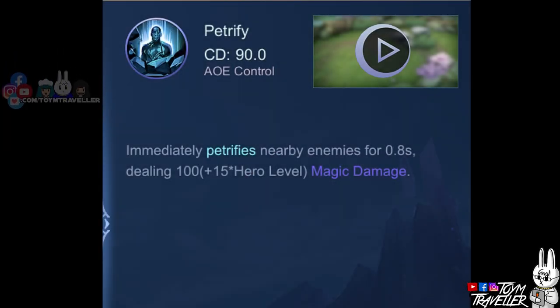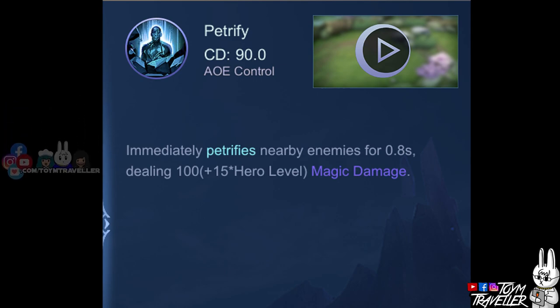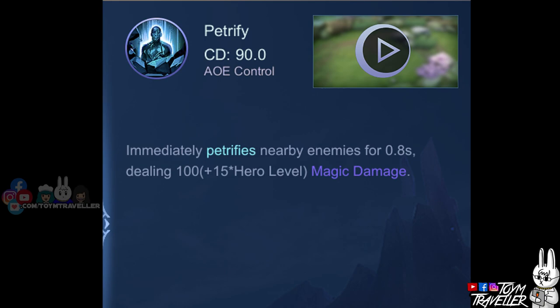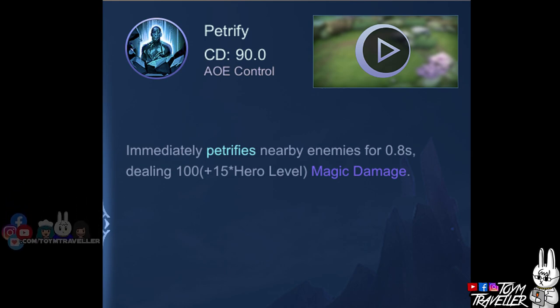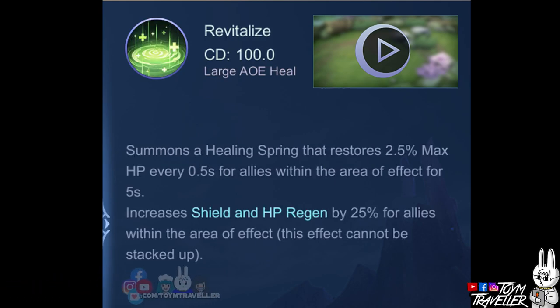One of the best spells to use on Alice is Petrify. You can use Petrify to deal magic damage to enemies around you and petrify them for a few moments, which helps you attack enemies peacefully while they are petrified. You might also want to consider Revitalize. This spell summons a healing spring that restores your health and allies every few moments based on a percentage of your maximum health. It also enhances the shield and HP regeneration effects you receive, and lasts for a few seconds.